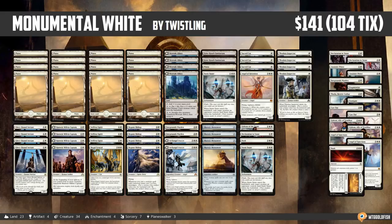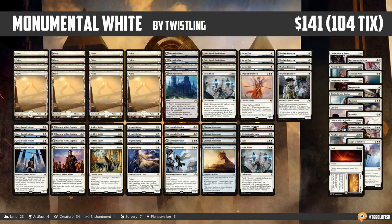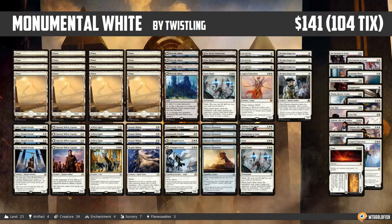So as you know, Tuesday means it's Type 2 or Standard Tuesday, and I'm super excited because our Standard format is suddenly super wide open with Aetherworks Marvel getting banned. Things are pretty crazy in Standard right now, and a lot of things are possible, so today we are going to be checking out Monumental White, a deck that recently took Twistling to a 5-0 finish in a competitive league on Magic Online. Congrats to Twistling on their finish with the deck.